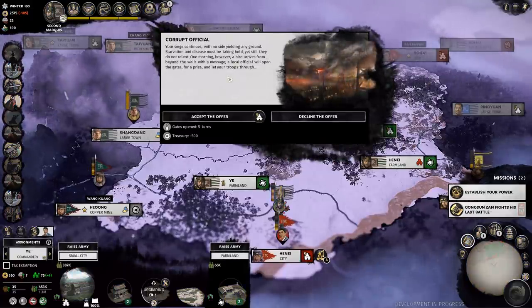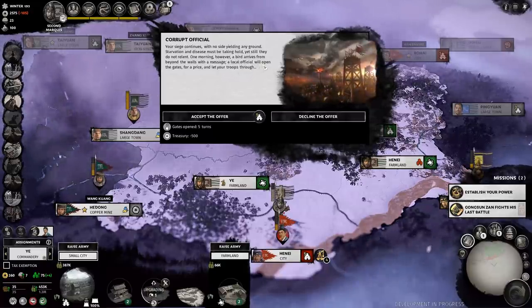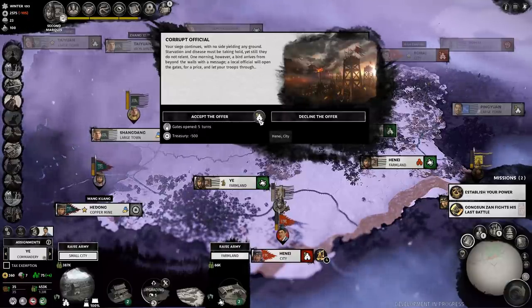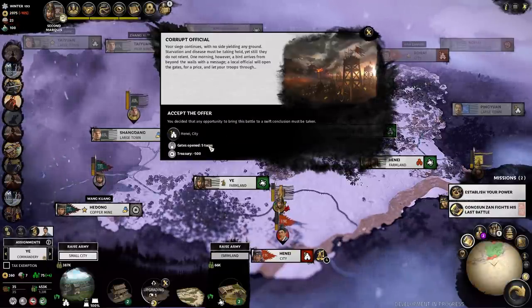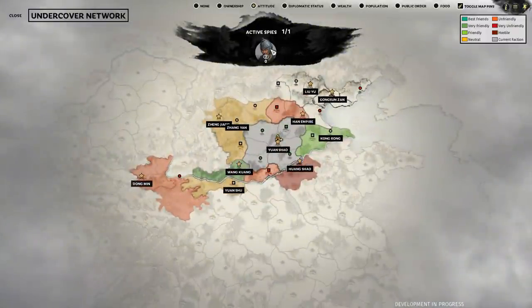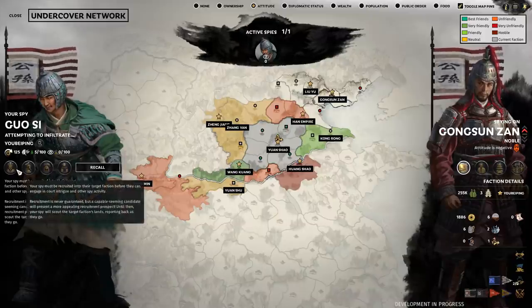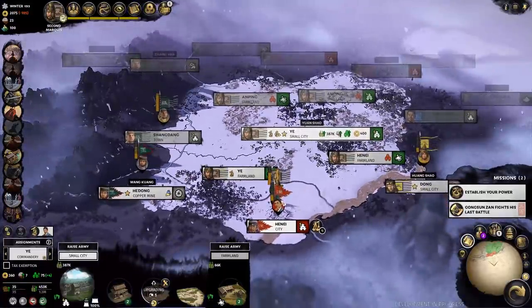Meanwhile, a corrupt official at Henei - for a little bit of money, which I have - will open the gates for five turns. So it limits my window for assaulting this city, but with open gates I'm going to have a lot of options. I'm trying to destroy those walls a little bit and he's also trying to let me in through the doors. Meanwhile, my spy has spotted Gongsun Zan's territory and I'm actually able to see him on the map right now, but until he gets hired there isn't much I can do.